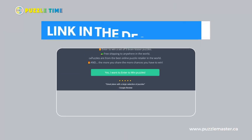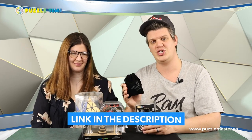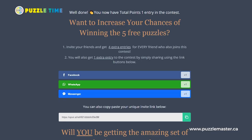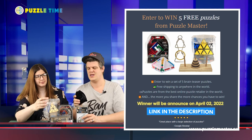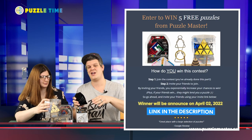It's a contest on a site called Upviral, and you can win puzzles from Puzzle Master. We've got the Iron Maiden, the Quad L, the Power of Hanoi, Pyraminx, and the Pioneer Pyramid. Go there, enter your contact information, and then share the link. If people come and enter the contest because you shared the link, you will get extra entries. The contest ends today, which is March 31st, 2022, and will be closed at midnight Central Standard Time.